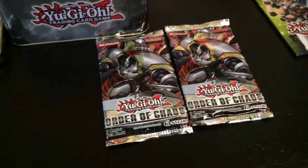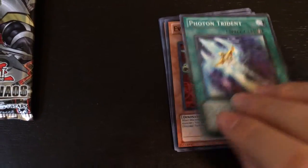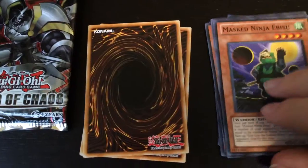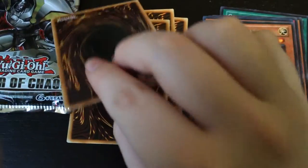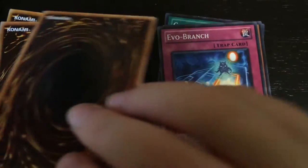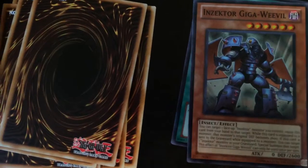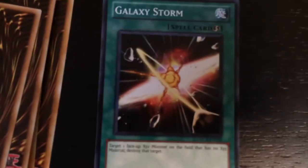Next we'll be moving on to the Order of Chaos packs. The first Order of Chaos pack starts with Photon Trident. Evelsor Elias. Mask Ninja Ebisu. Air Armor Ninja. Then Mask Ninja Ebisu again. Air Armor Ninja. Evel Town. Evel Branch, which is a spell card.